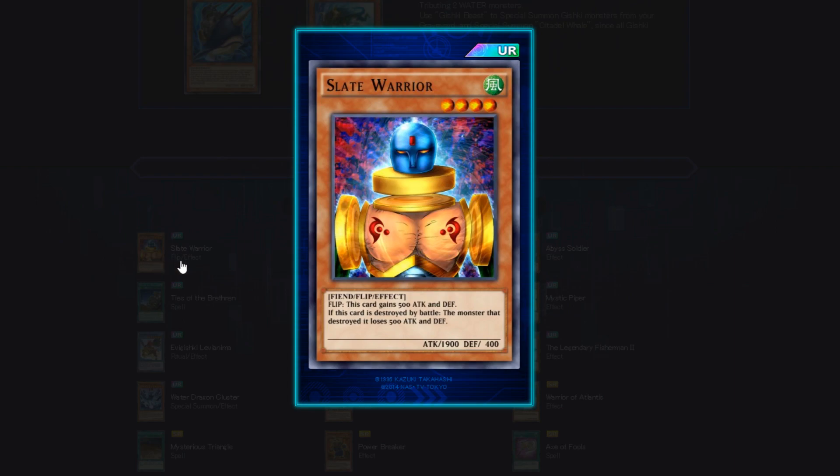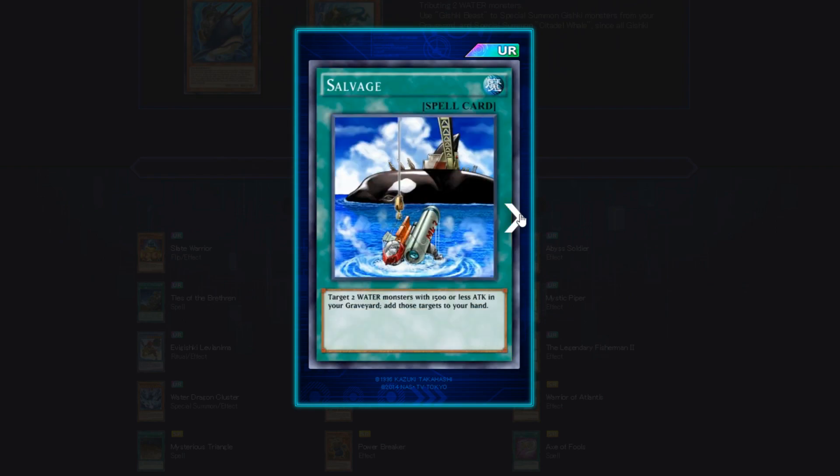I like this card. The fact that it's a Fiend just adds to it. It's a Fiend that's not a dark or light attribute, so you can do some other shenanigans since it is a wind. Rating: 4.5 out of 5.